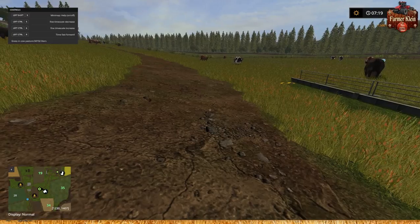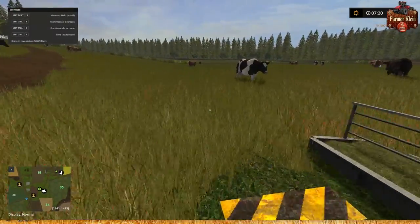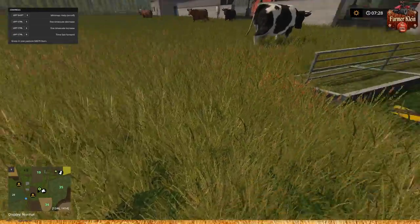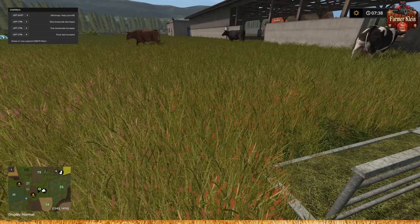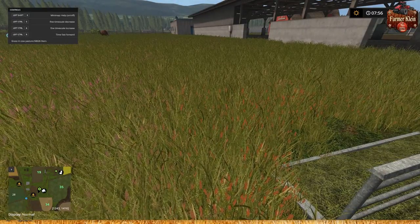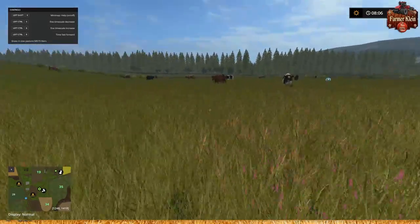If we pull up the F1 menu we'll see that we have grass in the cow pasture - 58,678 liters. As the cows eat out of their trough, we will see this value go down. It just dropped to 626 liters. There it dropped to 573 liters, and basically that's just how it's going to work the whole time.